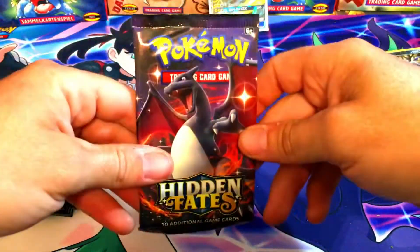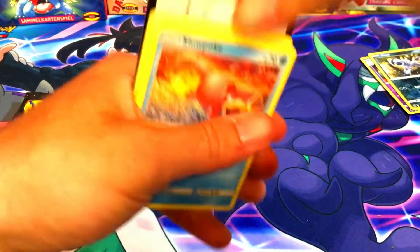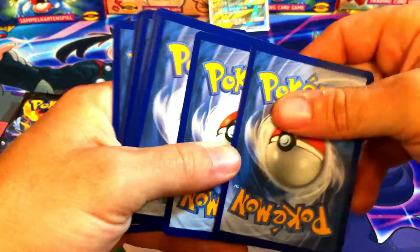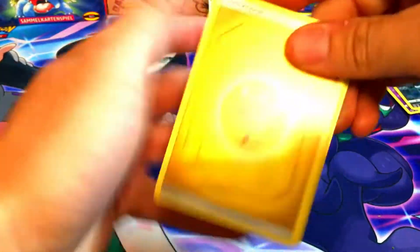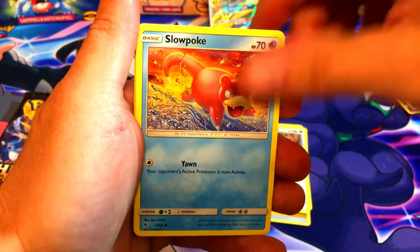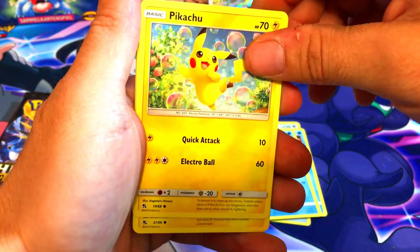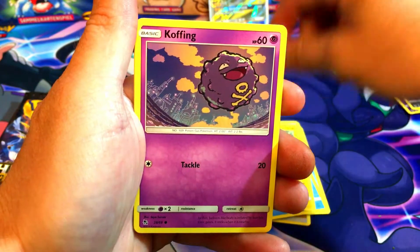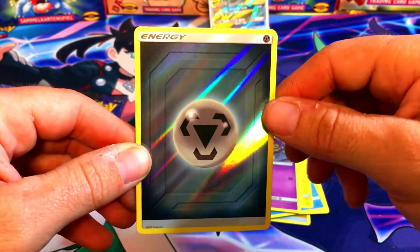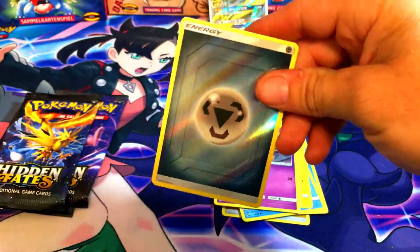We're going to start off with the shiny Charizard pack. I have not pulled two shiny Charizards yet - I've pulled one but not a second. Graveler, Chansey, Slowpoke, Magikarp, Pikachu - it's so fun opening Hidden Fates again. Bolt Orb, Koffing - we got the reverse holo Metal Energy in the shiny slot, so no shiny, but a Jolteon holo. At least we got a reverse Metal Energy.